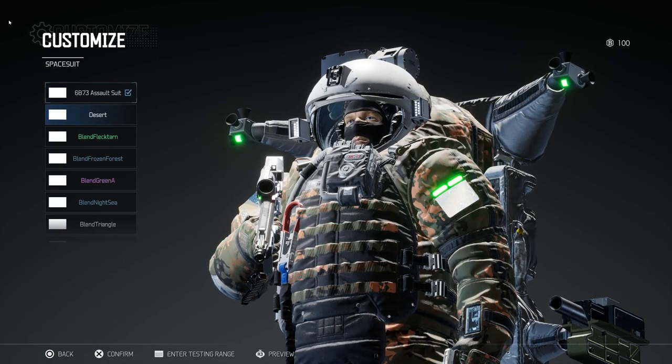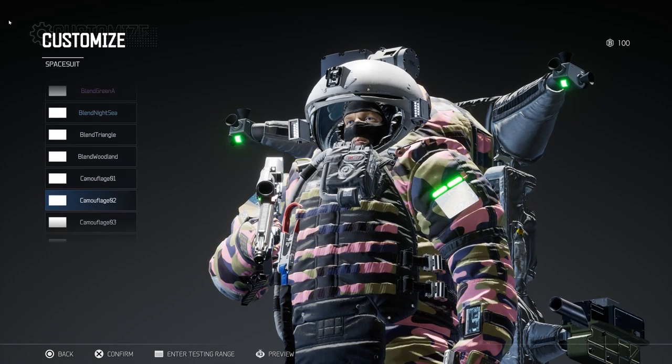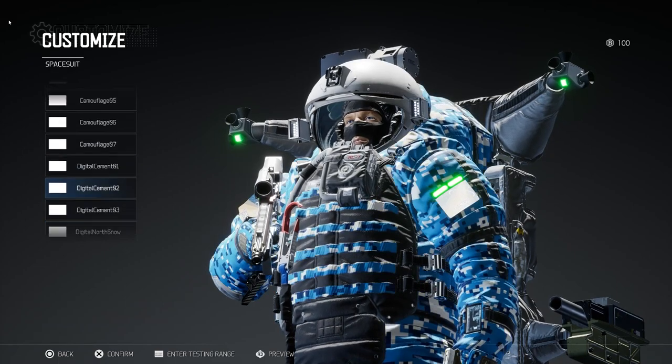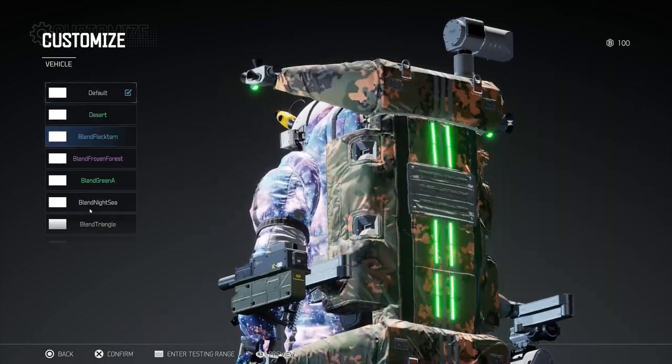Today we're going to use Sergei to highlight the many ways in which you can customize your astro operator in Boundary. Let's start with how he looks. There are dozens of different skins to unlock for your suit, your helmet, your badges, your backpack — everything.